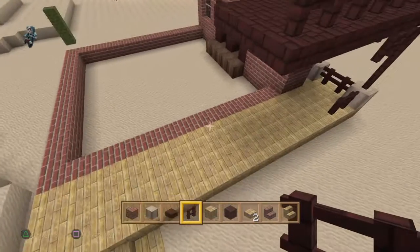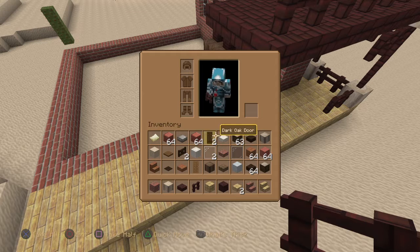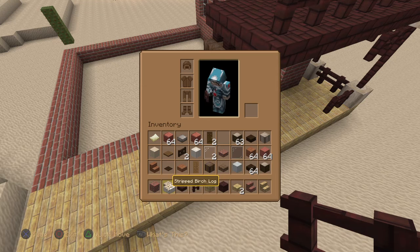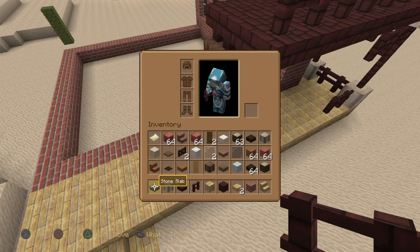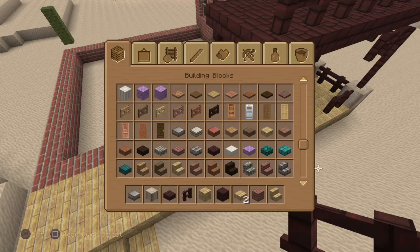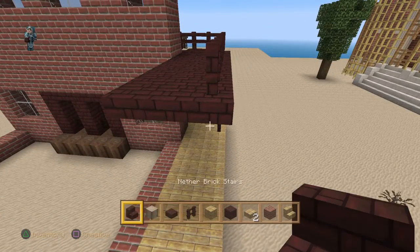At some point I'm going to have to have a think about where we're actually going to build the stairs for this. Which brings me to the next point — do we need some nether brick stairs? We probably do. Keep that stone slabs, move that there. We'll go into creative and find some nether brick stairs — there we go.